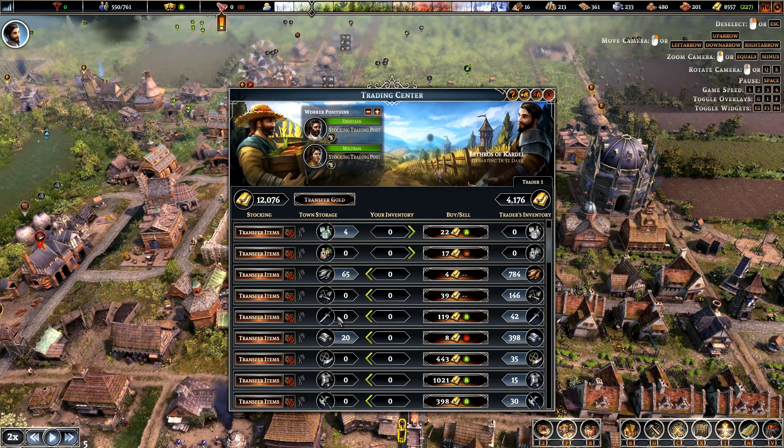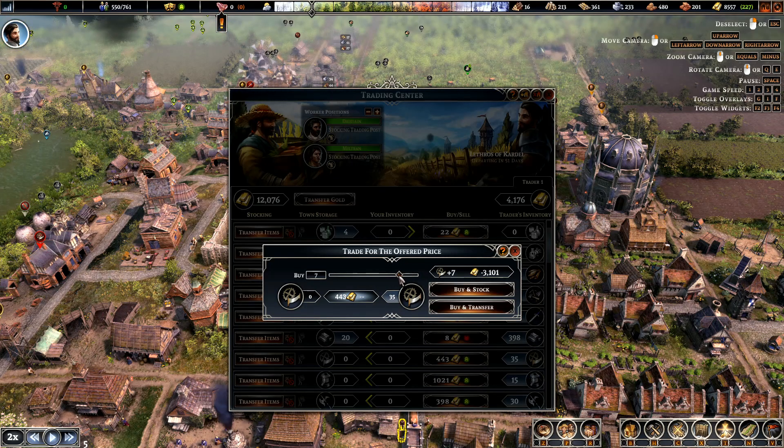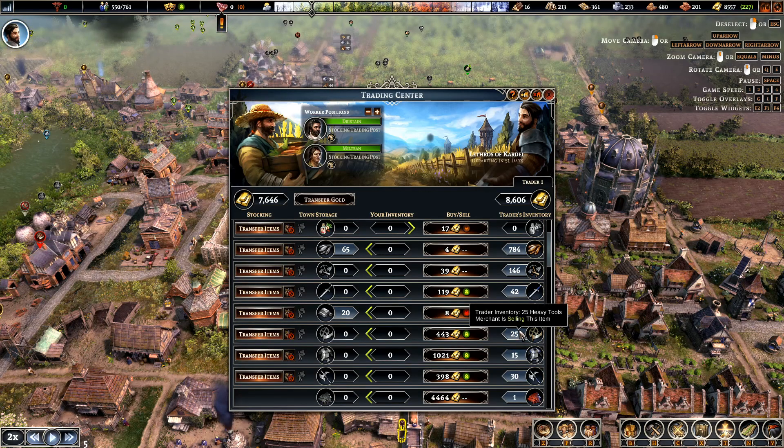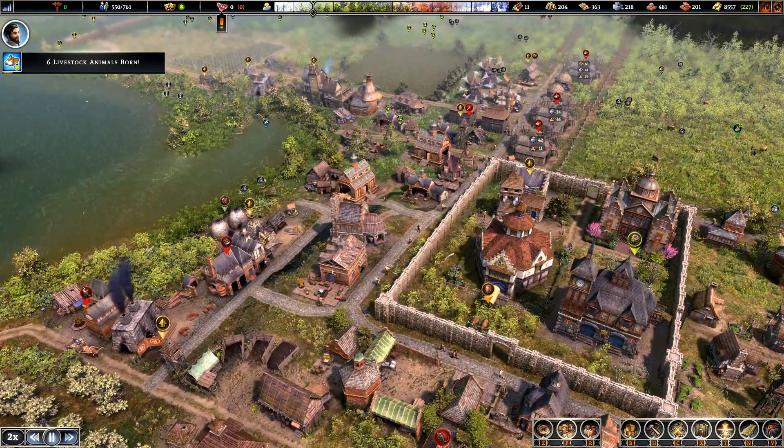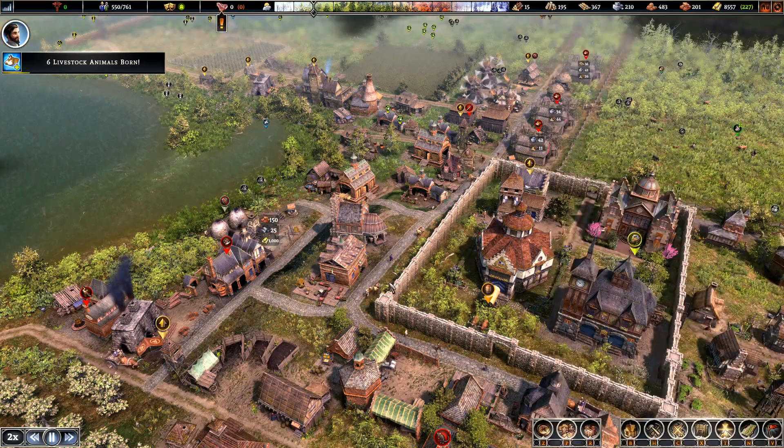Buying transfer — tools again. He's got me over a barrel because they're expensive. Give me eight — buying transfer. And we'll touch nothing else. That will get our — that upgraded.